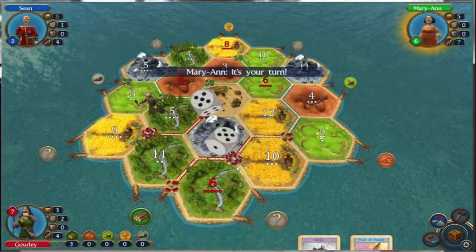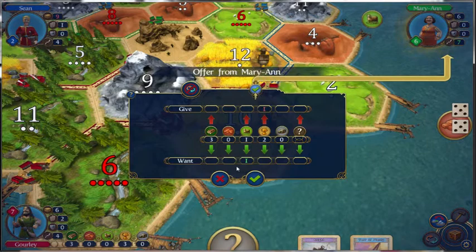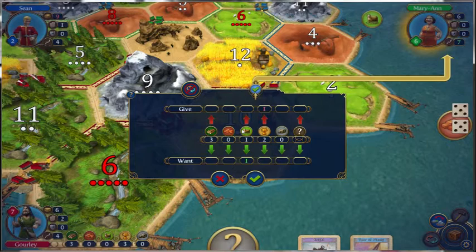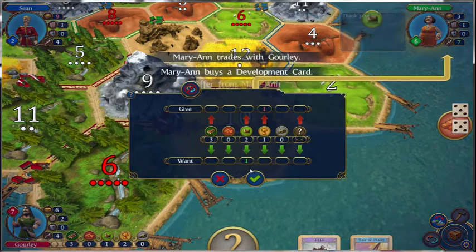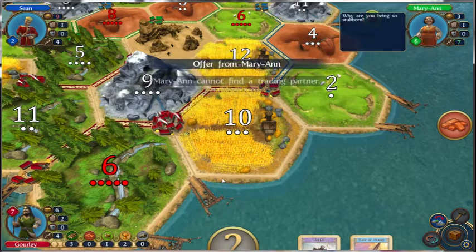We're going to pull in a lot of wheat right here. I'm probably going to play this Year of Plenty. You want to take a wheat and give me a sheep? Yeah, we'll do that. I'll probably be playing this Year of Plenty for a road, and then I have these three woods so I can play another road pretty much with the port trading.